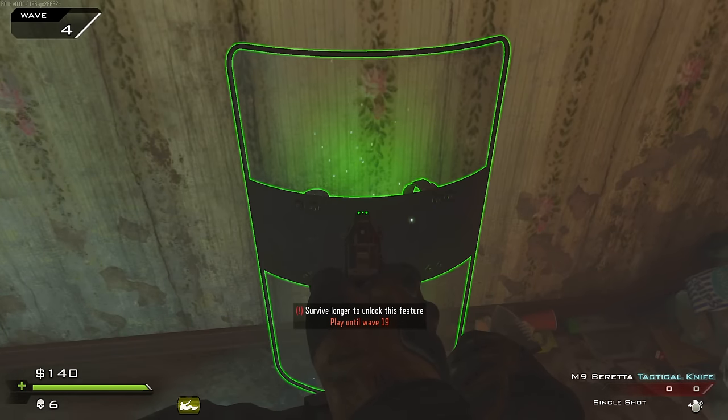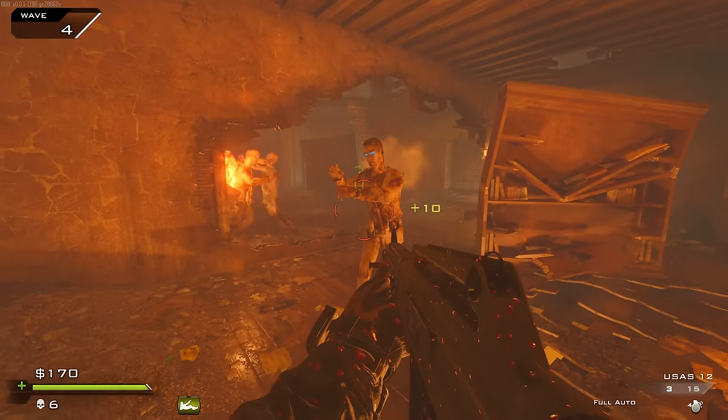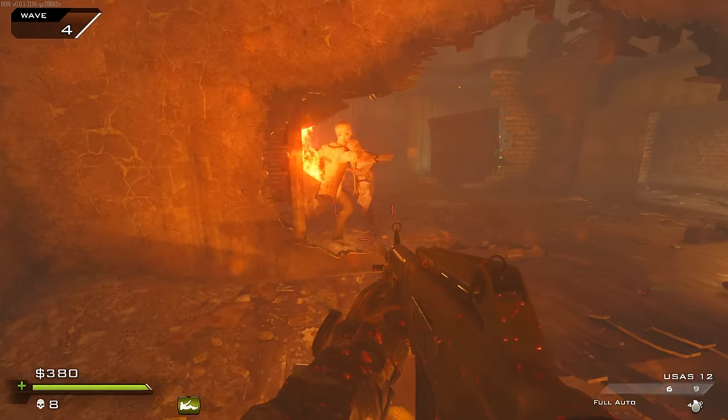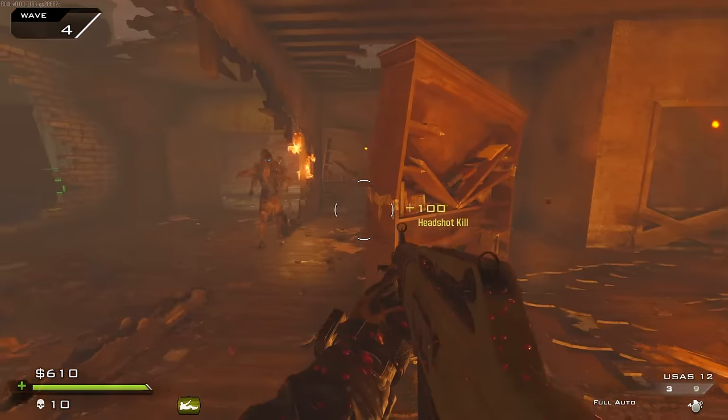We've got a riot shield — survive until wave 19? Good god, at that point why even have the shield on the map? This USAS is not doing that much, it's not even a one-shot. Oh unlucky bros, sorry to see you got stuck. We'll just pretend that didn't happen.